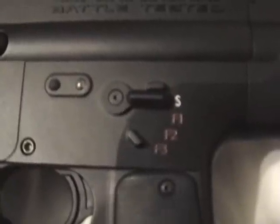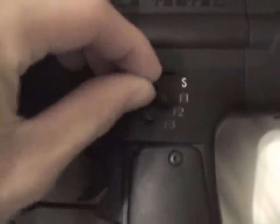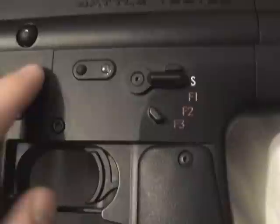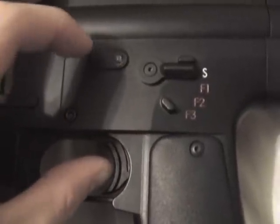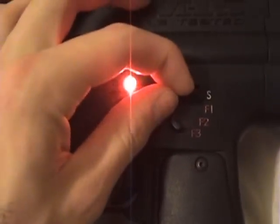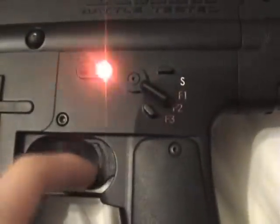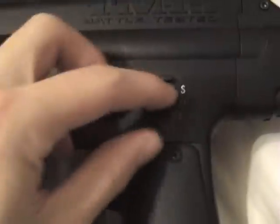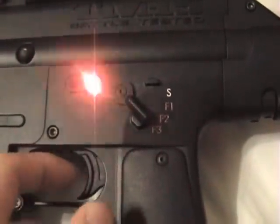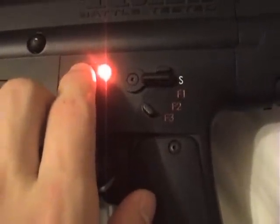Alright, so basically like I said, you just hold the power button down and cycle through your modes — a little quicker than that but that's how you do it. Now you can turn it on with the eyes off to see what your settings are like. We'll put it on F1 which is semi, F2 which is 3-round burst, and F3 which is full-auto — that sounds like 11 balls per second, I might have reset that accidentally, but we'll fix that later. That's basically the gist of it.